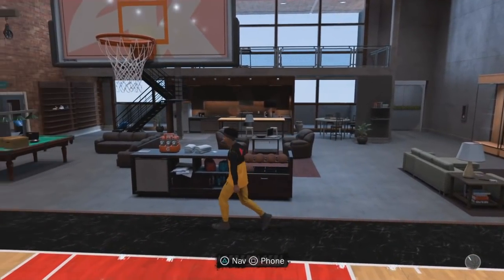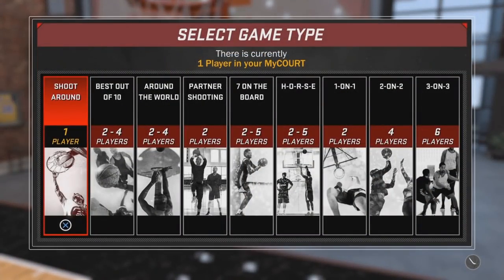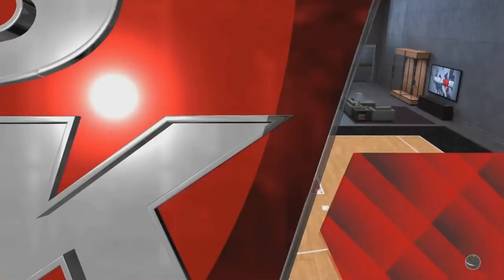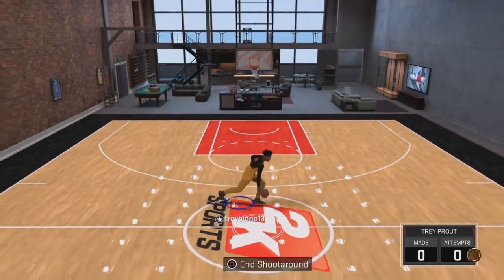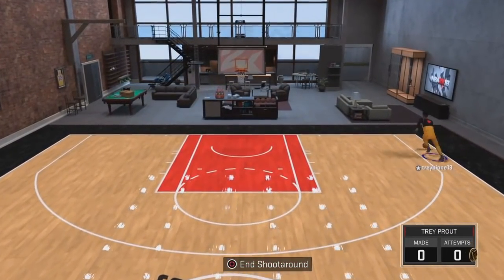Once you get in the game you just want to simulate to the end of it, and then after that go to your MyCourt and you can see — just run around and look at the dots on your player. I have hotspots everywhere.